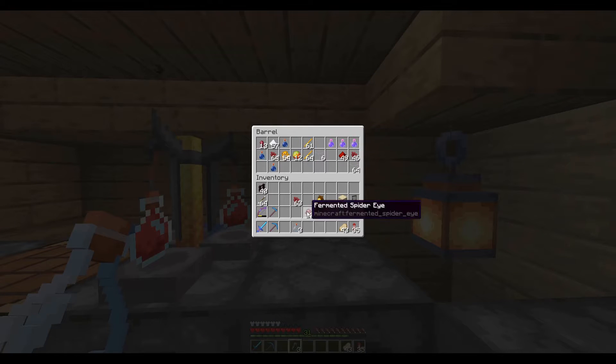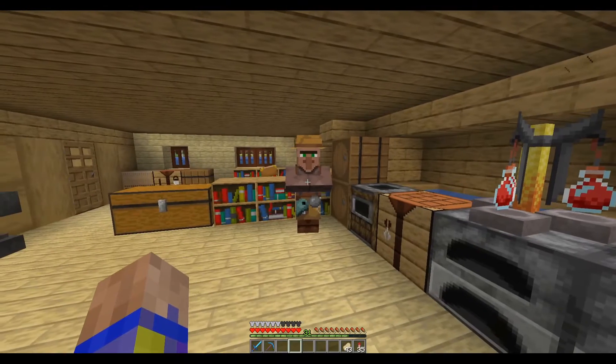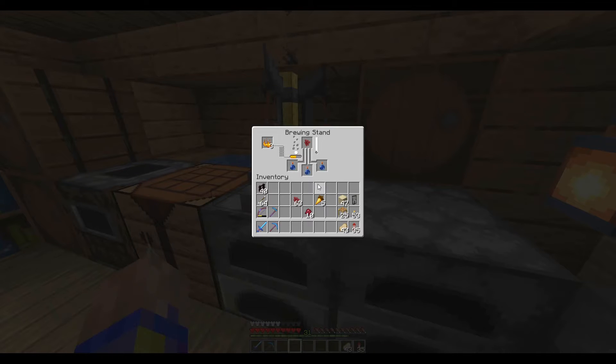He's stuck down there so I kind of need to build a ramp for him, and also clear out the pen so they can't escape again. So I need to make — I guess this is the awkward potion.